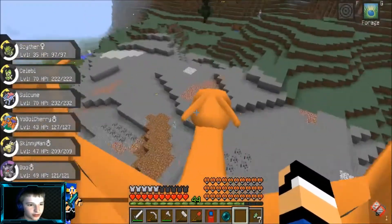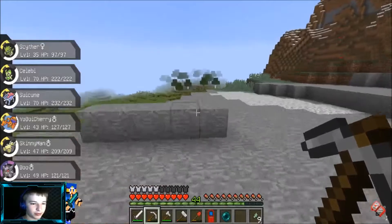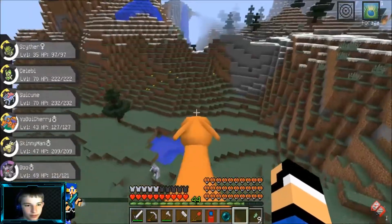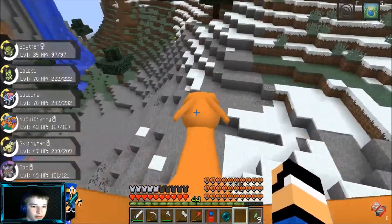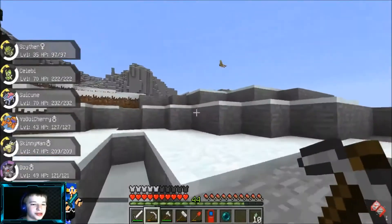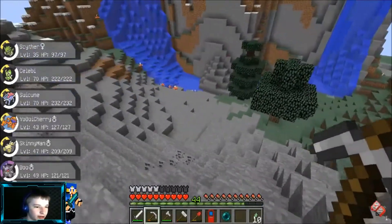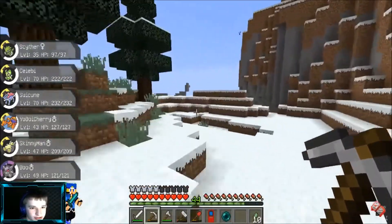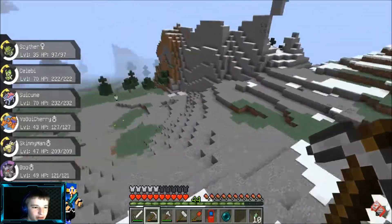Found a Pokéball and what I think is called a Spearberrry. No flower biome here. Found some thunderstone shards — one here, one over here. We're just gonna grab all of these that we can, then hop back up onto our Charizard.